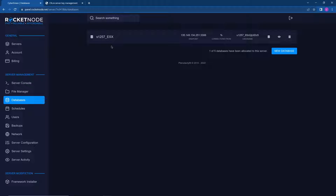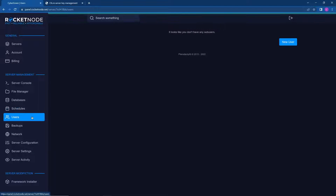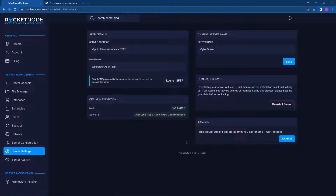Databases: if you run an ESX server or anything like that, you can create a database and import your stuff there. Schedules: you can create a schedule so the server restarts at a certain time every day. Users: you can add an unlimited number of sub-users to your account so staff, admins, and management can all utilize the panel at the same time, which is a big benefit.